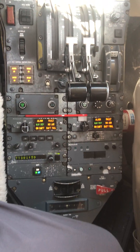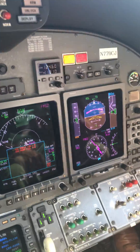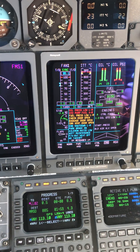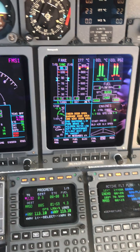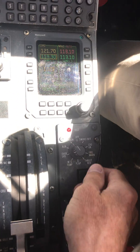And then the enunciator is just all of the lights, making sure that they all come on. We're not necessarily testing the systems. We're going to get the glide slope, and then the TCAS test, and the wind shear test. And then that's it.